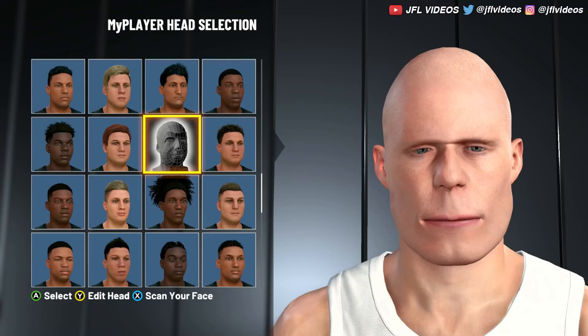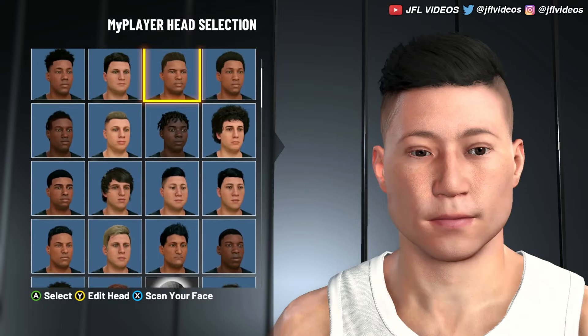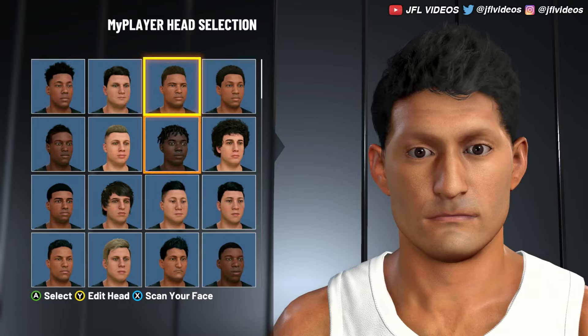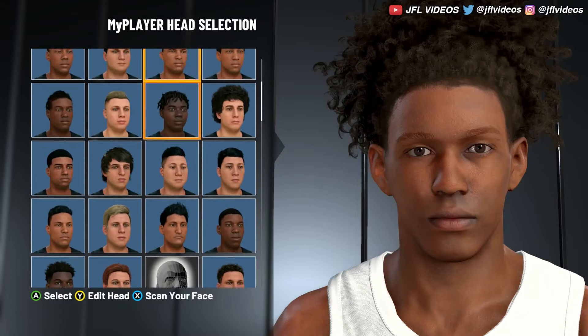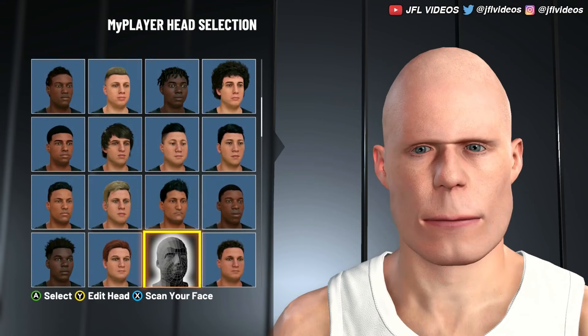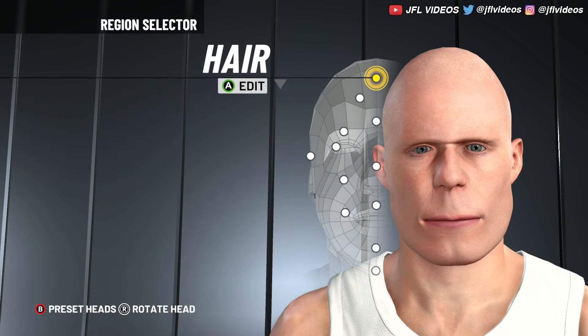I'm gonna show you guys how to get this face creation in 2K22. So basically when you're in the head selection, you scroll down — it's three across and five down. You can see it's next to these two. Then you go to Edit Head and I'll just go through it real quick.